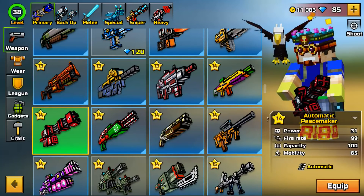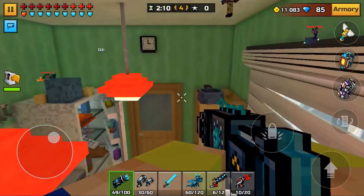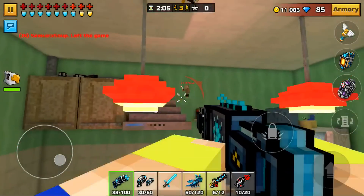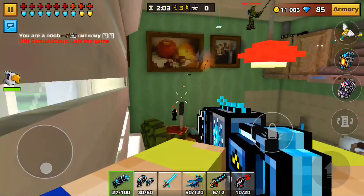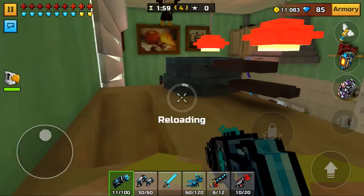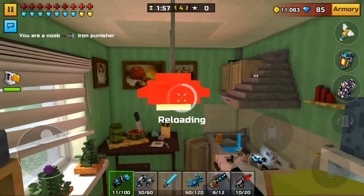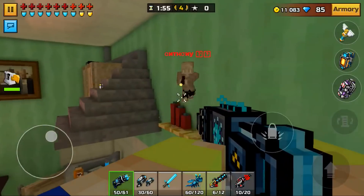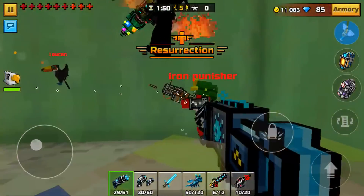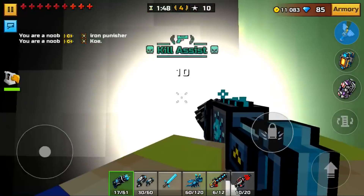The number five spot is the Icicle Minigun. It's the oldest weapon on this list — it came out in Summer 2015 and was a really powerful primary weapon. Since the combat system came out, this weapon did fall behind a little bit, but it still holds up in 1v1 against the better miniguns in Pixel Gun 3D.